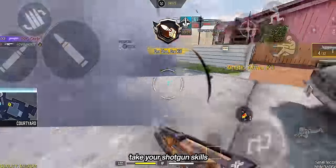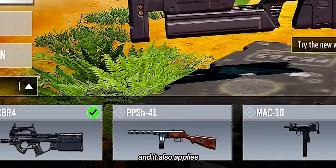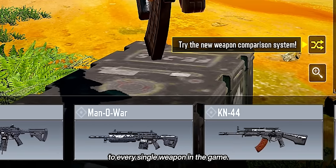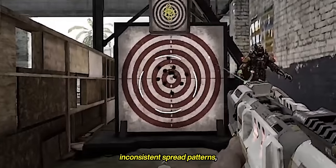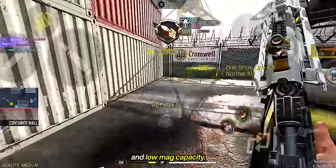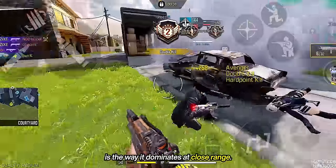So we decided to help you take your shotgun skills to the next level. When it comes to shotguns, precision matters, and it applies to every single weapon in the game. It may suffer from a few limitations and drawbacks such as limited range, inconsistent spread patterns, long reload time, and low mag capacity.